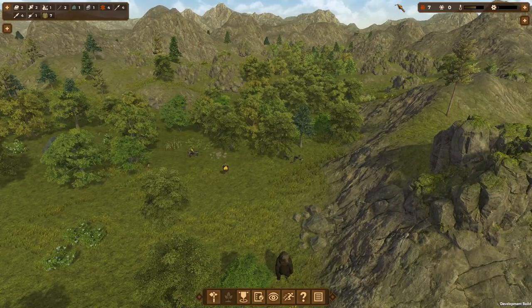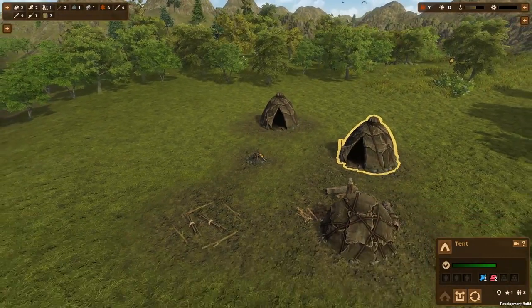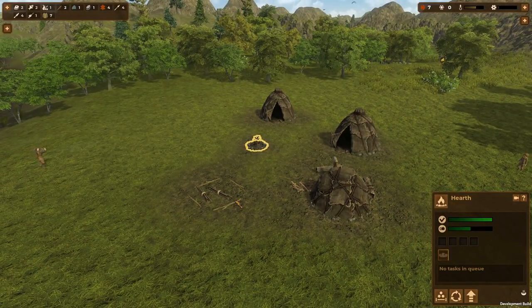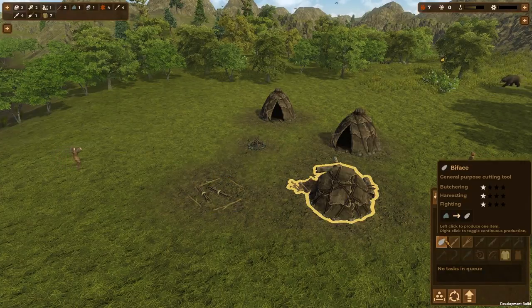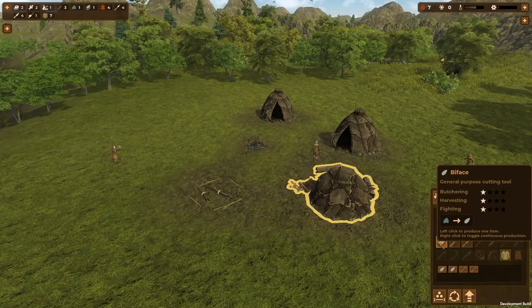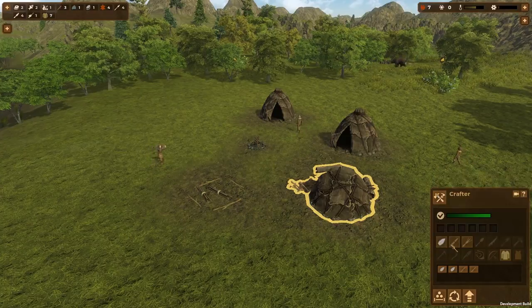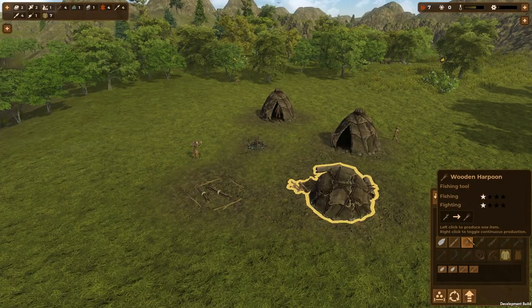Right now we're pretty basic. We have two huts, a hearth to cook with, a woodpile to store wood, and a crafter. First of all I want to make some extra tools — these are made out of flint — and used for butchering, harvesting, and fighting. Basic level one stuff. Once you get fired wooden spears, they use a stick. And obviously there's a harpoon for fighting and fishing. We can also turn skins into clothing, which we'll be needing to survive winter.